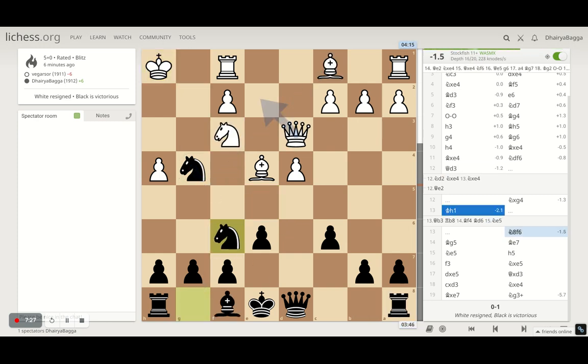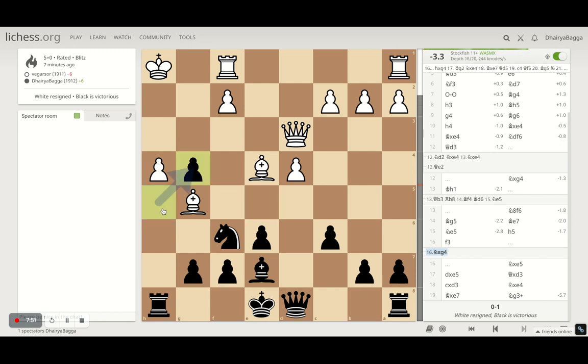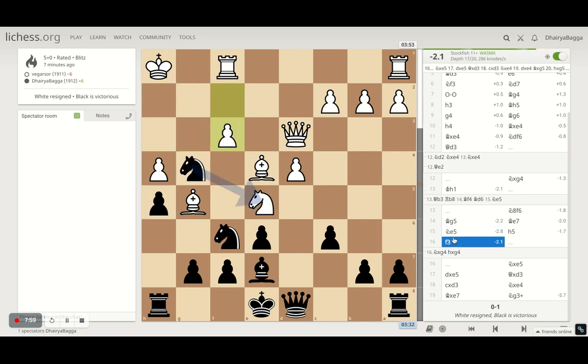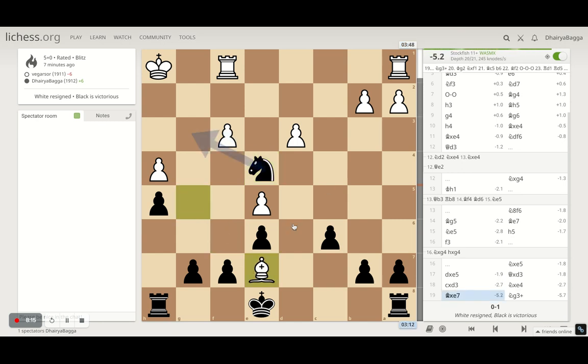I played knight to f6 connecting both my knights. He tries to pin my knight and I removed the pin by playing bishop to e7. He goes now to e5. I could take straightaway but I thought of playing h5 here, because if the opponent takes, I take with the pawn and the h-file is also opened up, which can get very nasty very quickly. In the game he played pawn to f3 instead, and I take on the knight. After he takes with the pawn I exchange queens first. He takes with the pawn, I take the bishop with the knight, he takes my bishop.